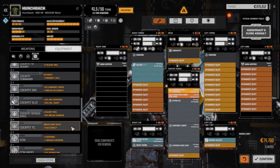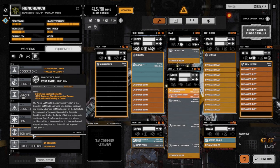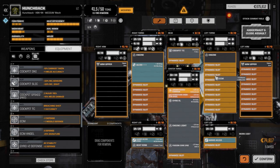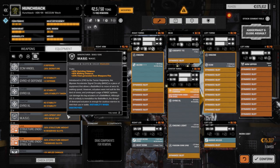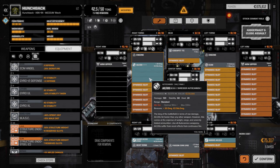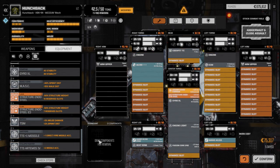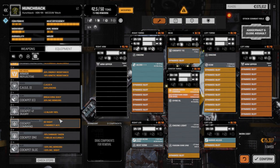We need to get a cockpit on this guy. Since we're using the AC20, let's grab a TC cockpit — we've got lots of them lying around. I want to get an ECM suite in as well. I'll use one ECM for the Black Knight and drop the other into this guy. We could run a MASC but I don't want to add extra heat since the AC20 is already generating 20 heat. We don't have a lot of money to go buy a targeting computer right now.